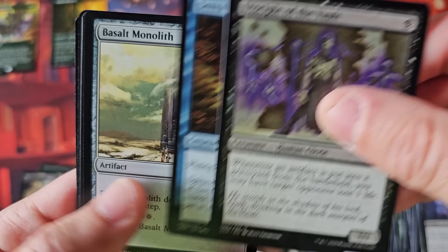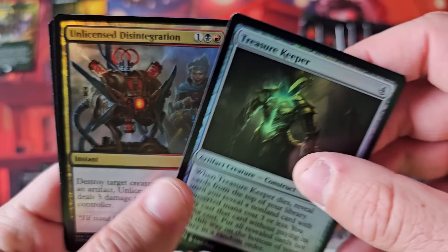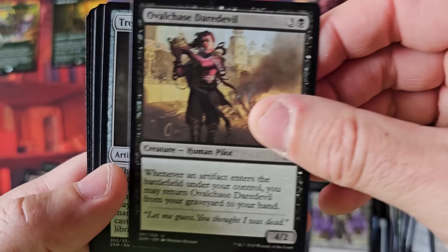We got a little Double Masters theme going on. Is that two Kayas? And we got Endless Atlas, Treasure Keeper, and nothing. A Dragon's Maze card. I do believe this particular set is probably going to be an anomaly.